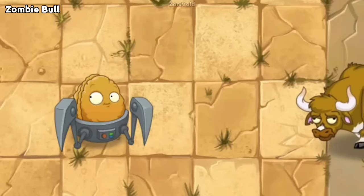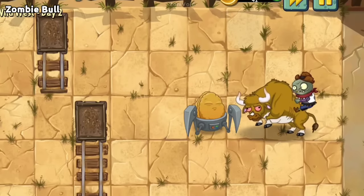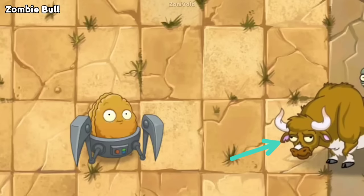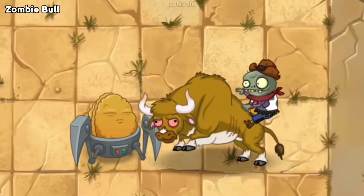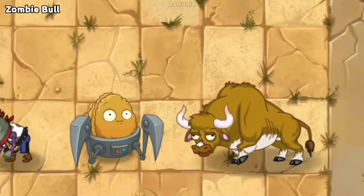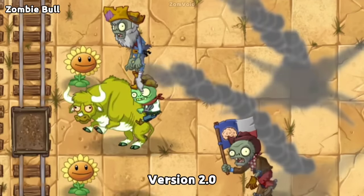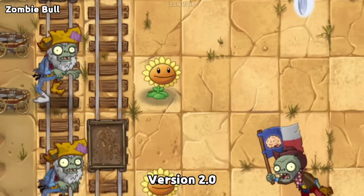Next is Zombie Bull. Zombie Bull is a bull with the ability to throw an imp behind the plant it approaches. If you look closely at its eye, it will turn red if it's about to run, and it remains red until it throws the imp it's carrying. There was a bug where Zombie Bull would launch its Zombie Bull Rider when meeting an empty minecart, even though no plants were in it. It was fixed in the 2.3 update.